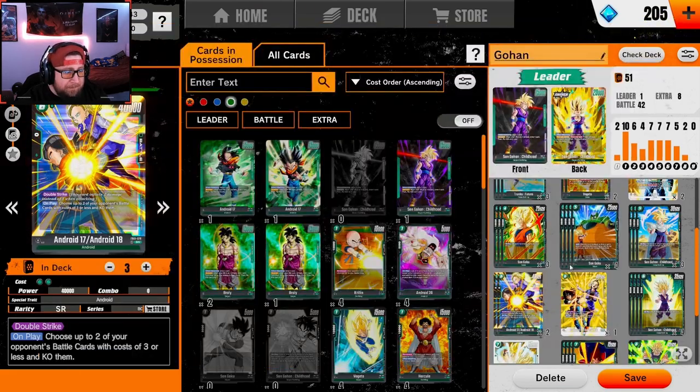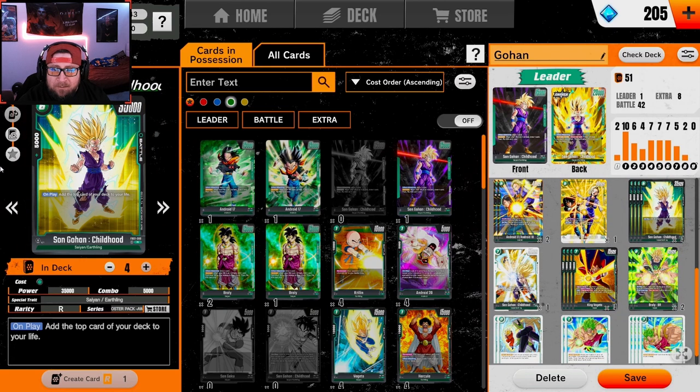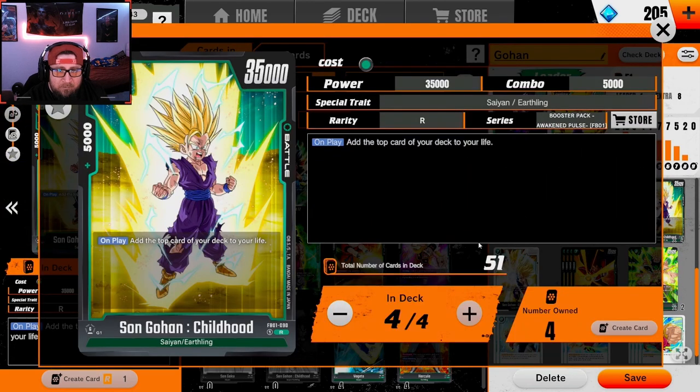We're rocking four of the six-drop Son Gohan Childhood — 35k, only 5k combo power, but on play you add the top card of your deck to your life. Super super powerful. There won't be many times we just play this card, but playing it once in a matchup can really change the entire dynamic of the game — like being at three life and going back to four, putting you out of range of your opponent's double strikers.